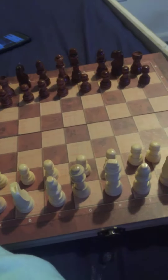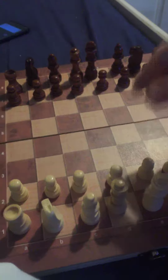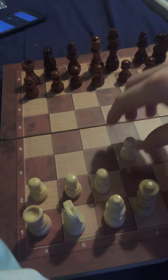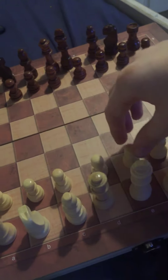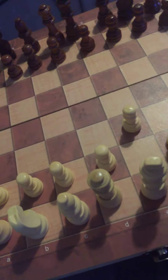You want to know how to win chess in just two moves? So our team is white, and white always gets to move first. You want to move the king's pawn forward to E3.